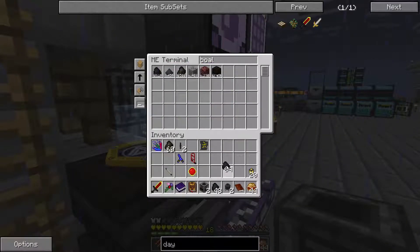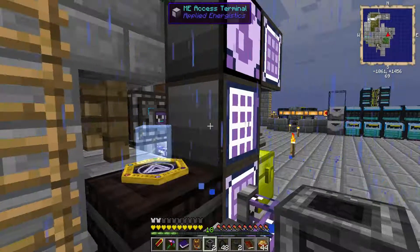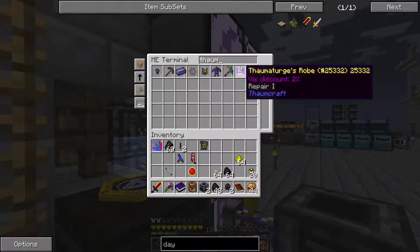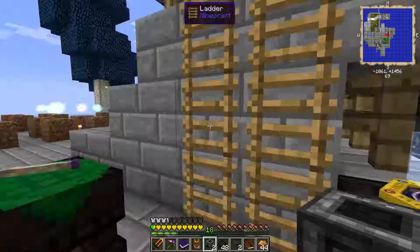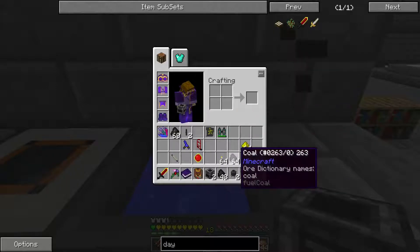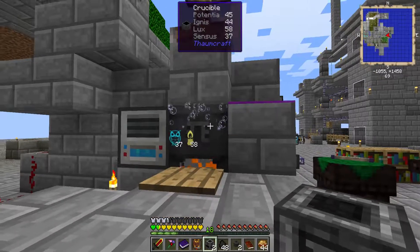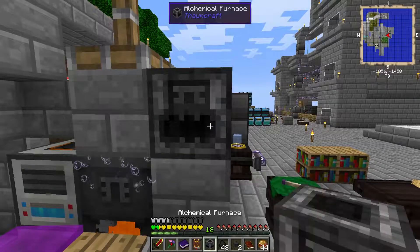Coal. Torches. And glowstone. By the way, am I wearing my thaumaturgist robe for this? Just to save us that extra little bit. I mean, it's 2% is 2% at the end of the day. And now we got this little setup here — which is coal, torches, glowstone. Did I do it fast enough? I did.